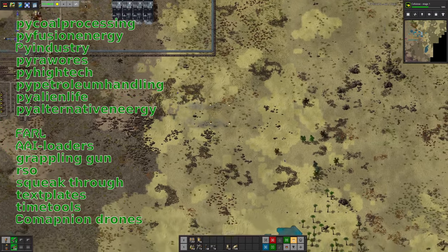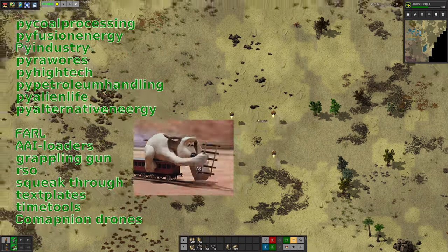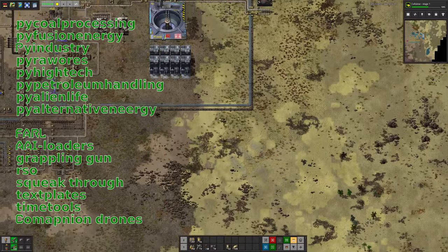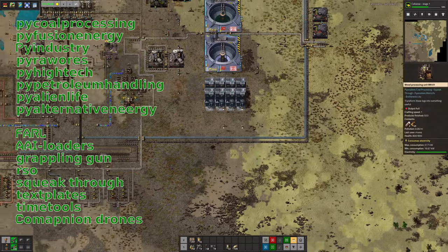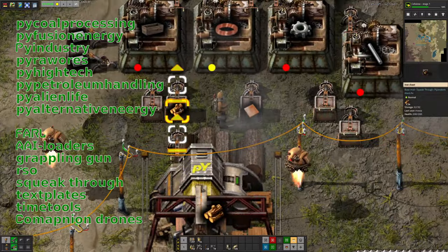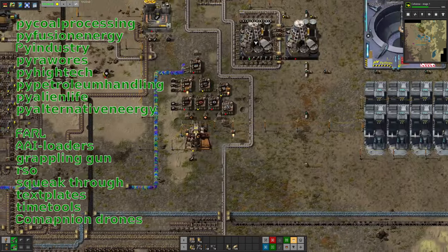But the idea of FARL is that you're able to build a special construction locomotive that's able to put down rail as fast as the train goes, including filling in water with landfill if you've got enough in the wagons, destroying cliffs if you've got the cliff explosives, and also picking up any stone and trees and anything like that that's in the way. So you can just storm straight across the landscape laying rail incredibly quickly. It's a very handy mod to have if you're going to be doing lots of rail expansion.